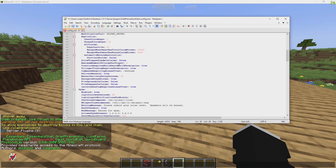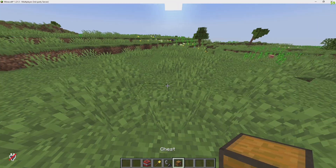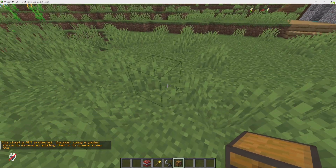Just remember, if you change anything in the config, you have to reboot your server for it to take effect. When new players place down a chest, it will automatically claim the area around them.